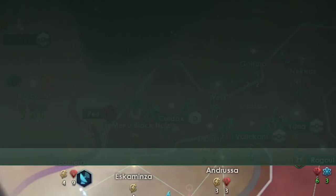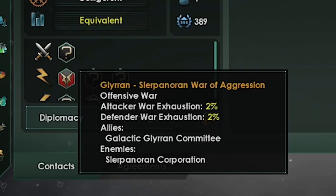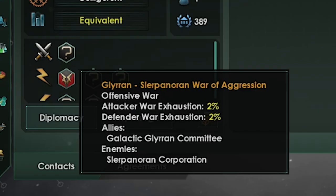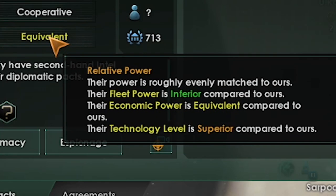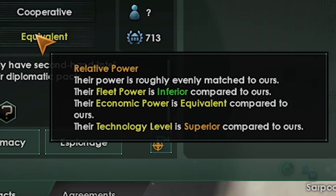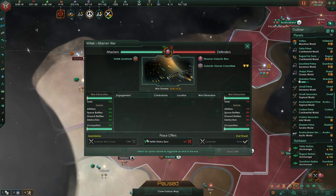I decided to hold off and keep expanding. I discovered the two empires were at war with an unidentified empire and saw this as an opportunity to swoop in and hit them while they were busy. I waited for the war exhaustion to be higher, then saw that they were both inferior in fleet power. I pumped out more ships — then their war ended. I was ready to attack; it was a gamble but this was my chance.